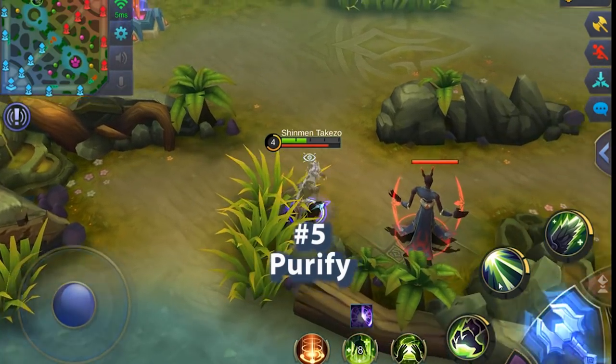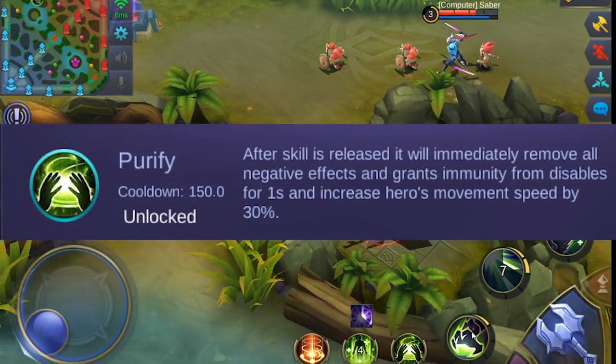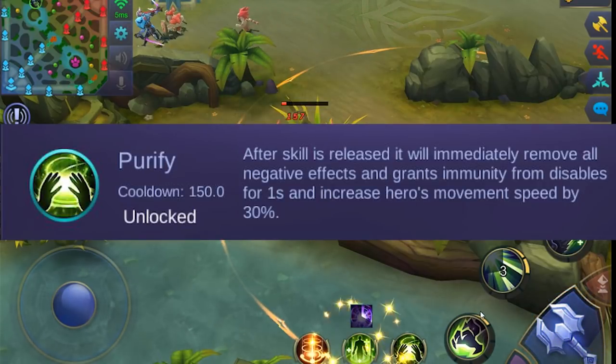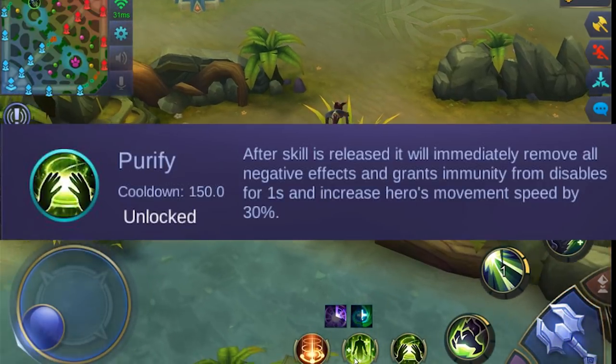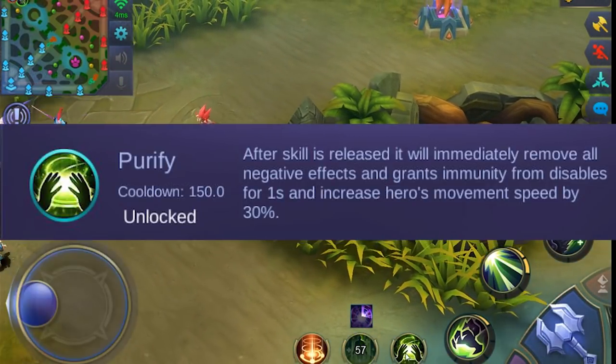Number 5: Purify. Purify is a 150 second cooldown battle spell that immediately removes all stuns, slows, and disables, and grants you 1 second immunity to crowd controls and provides you a 30% boost in movement speed.